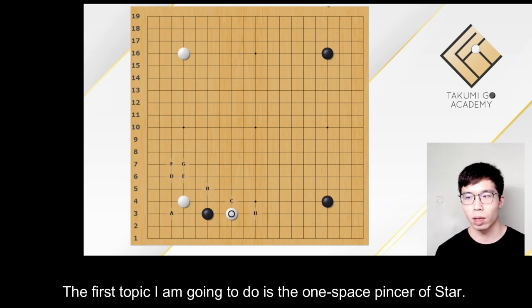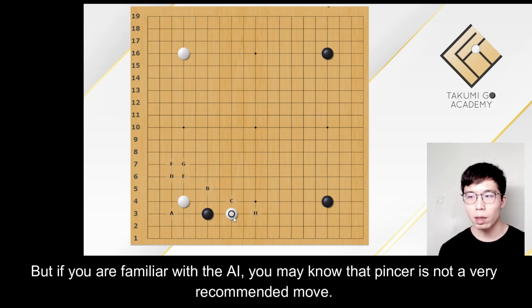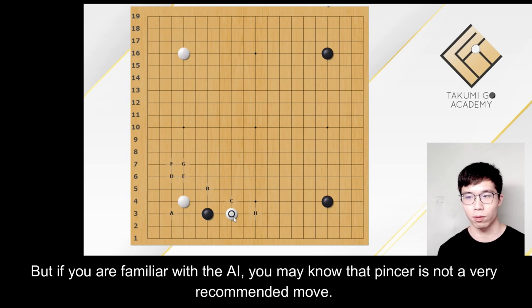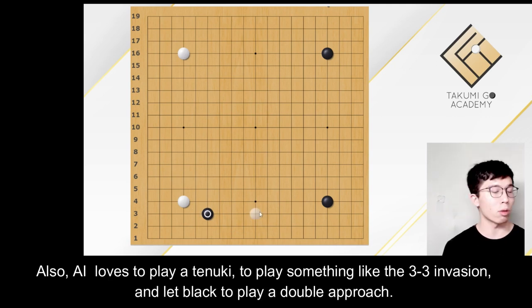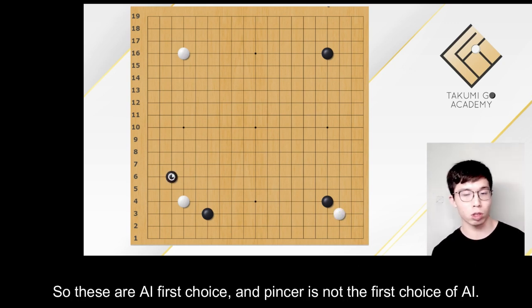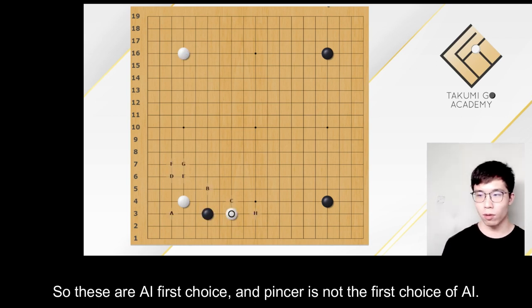The first topic I am going to do is the one space pincer of the star point. The reason why I would like to do this Joseki is basically because I like it. But if you are familiar with AI, you may know that the pincer is not a very recommended move. For AI, the knight move would be the first choice, also with the kick. AI also loves to play a move to allow the 3-3 invasion and let Black play a double approach. So these are AI's first choices, and the pincer is not the first choice of AI.